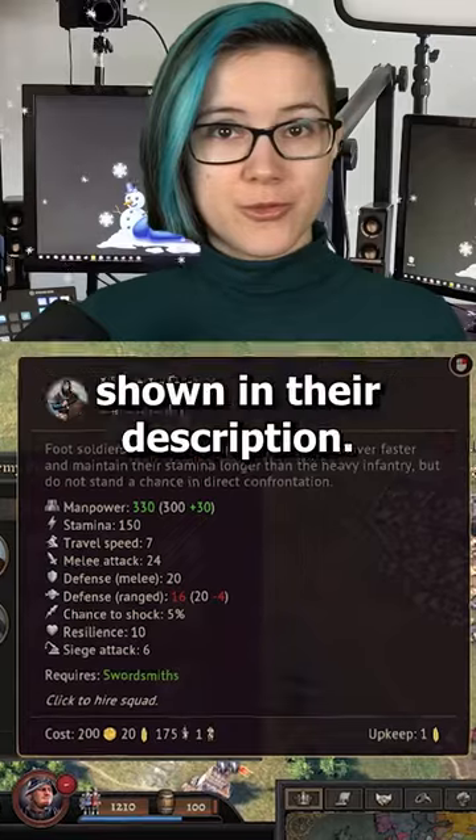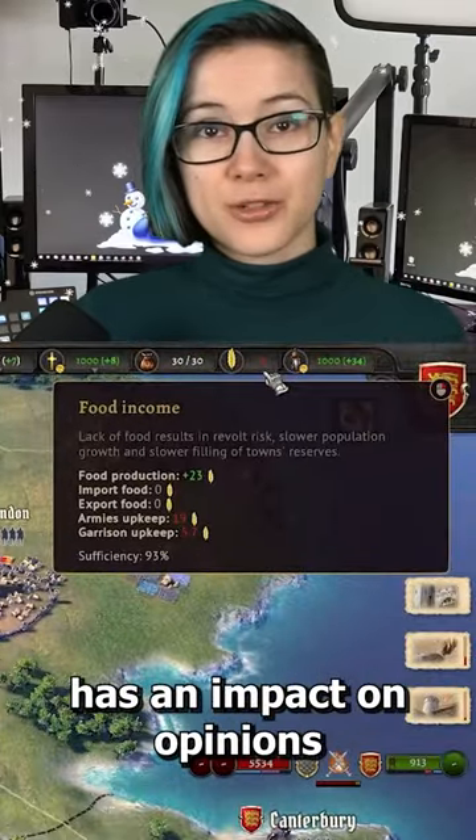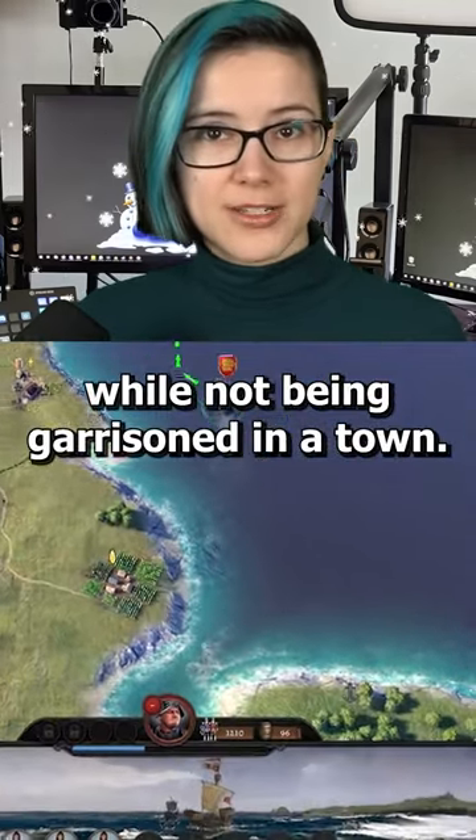Each unit uses a certain amount of food, shown in their description. Negative food production in your kingdom has an impact on opinions and army morale. Armies have a food supply they use up while not being garrisoned in a town.